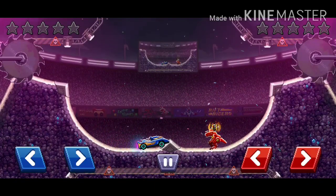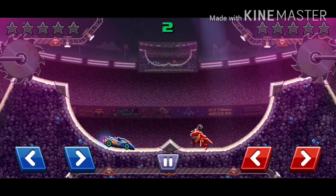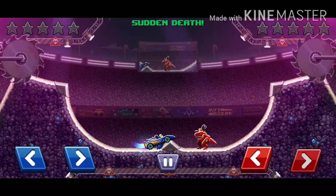Next up is the Midget T-Rex. That's right, you can get this from a gift box. And yeah, its movement is really flimsy and its head is really exposed. It does have a really cool gun though.